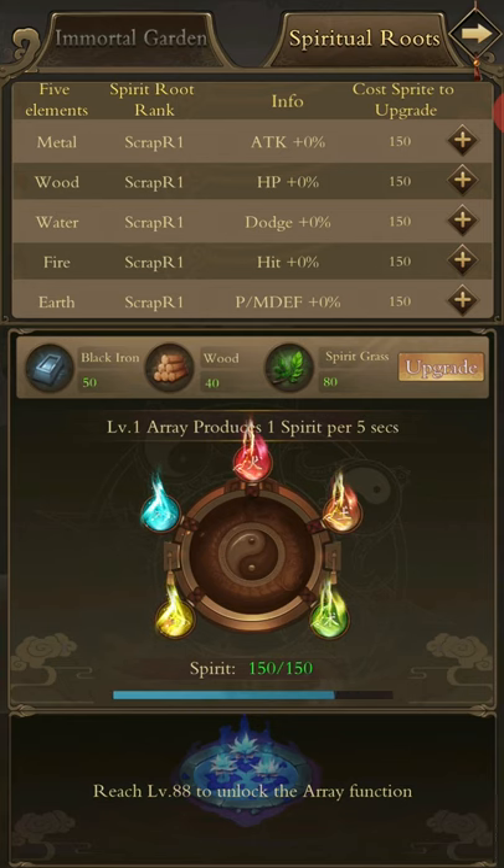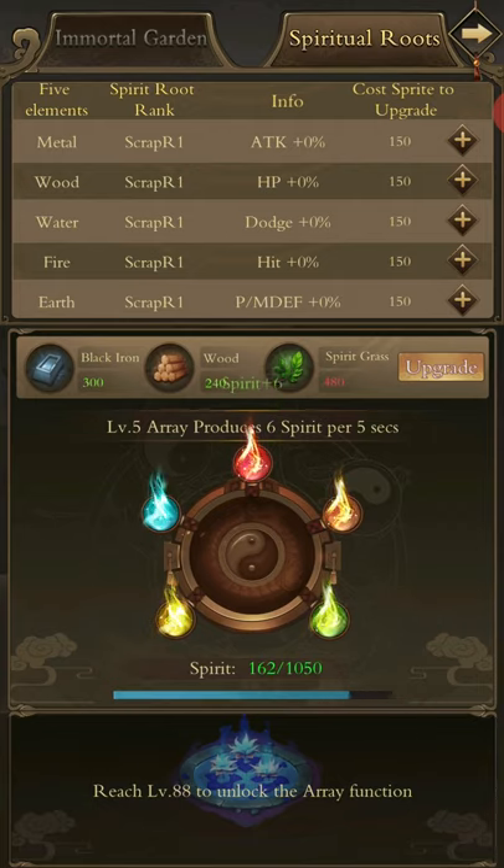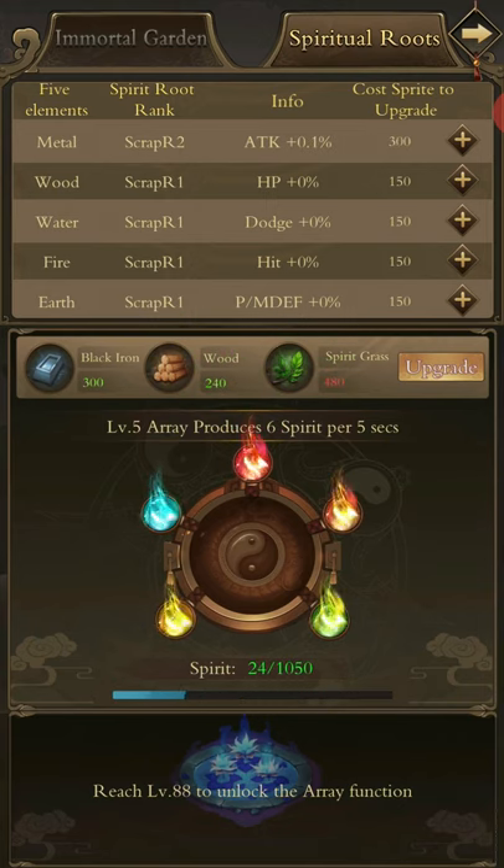Now, spiritual root — we all know what a spiritual root is. Very similar to the chi-gathering array in Immortal Taoists. It costs spirit to upgrade in this one, even though it says 'sprite' up in the top right. You have your array that you level up, which helps you produce more spirit every five seconds. The difference compared to Immortal Taoists is that it tells you exactly what upgrading does — for example, 'plus 0.1% attack.' Simple is better; you can see the direct result of what you are upgrading.